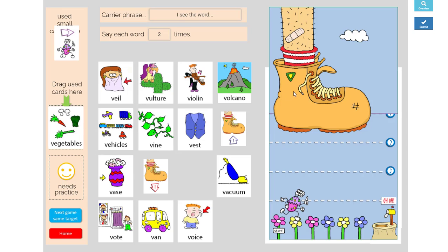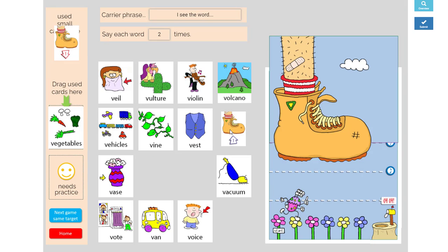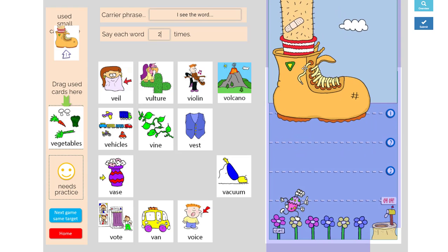'I see the word Vampire, I see the word Vampire.' Oh no, the boot's coming down and Jumpy Bug still isn't home. So I'm going to use this boot card and bring this up one more space.